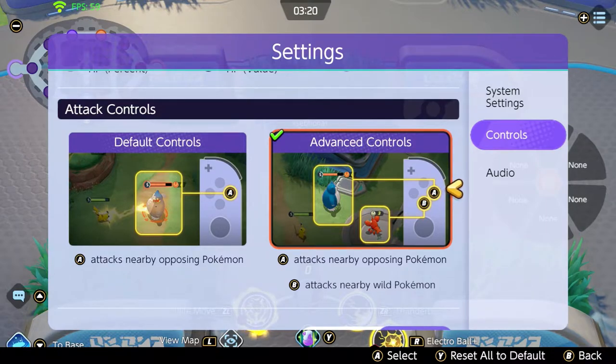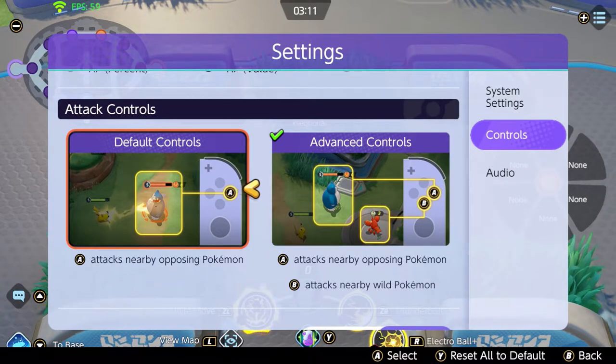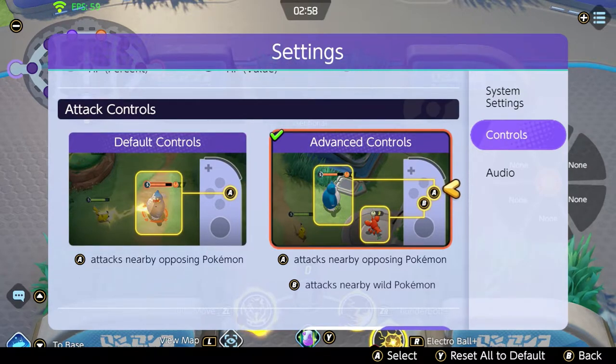Think about it this way: when you're fighting Zapdos and it's a 5v5 and very hectic, but Zapdos is almost dead — if you have default controls and just tap A, you will probably attack the opposing pokemon, which is not what you want. With advanced controls, you tap B and you will ignore the opposing team and just attack the nearby wild pokemon.